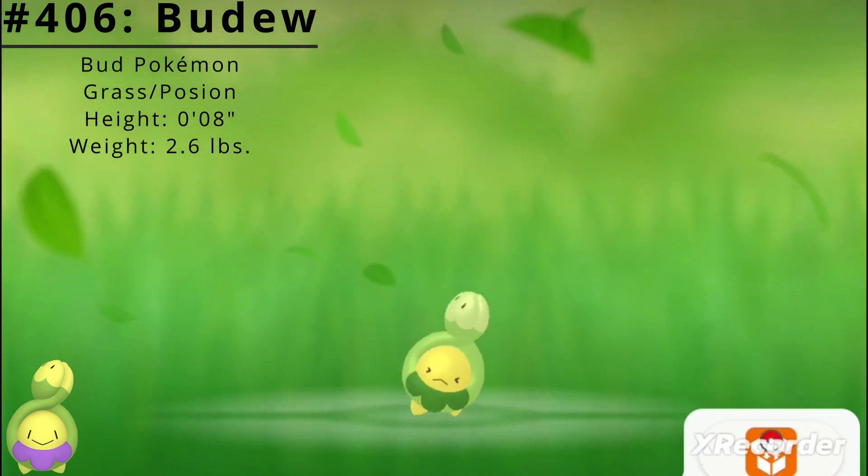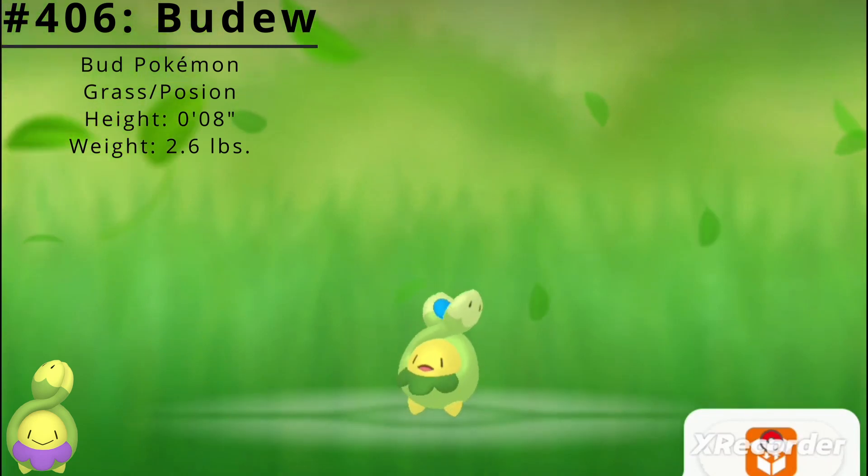It also has access to the hidden ability Leaf Guard, which prevents status conditions in harsh sunlight.